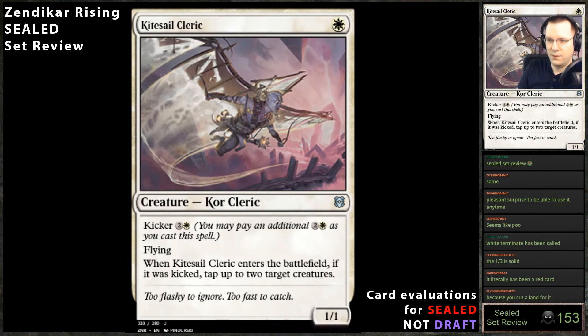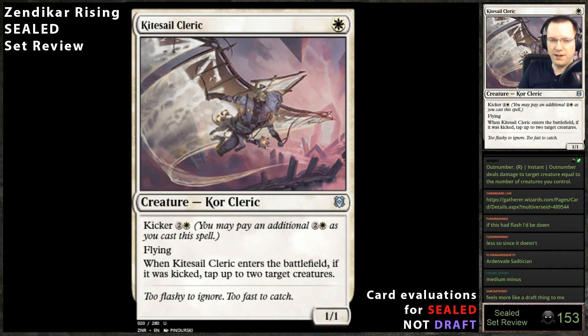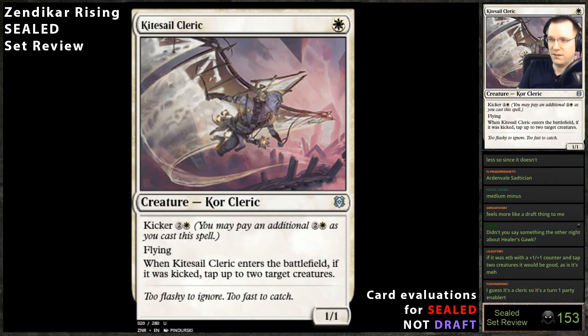Seal Cleric — one mana, 1/1 flying. Enters the battlefield kicked: equip two target creatures. I think if you have like three pieces of equipment this card's probably great, but you would have to be an aggro deck in sealed to play this. If you're an aggro deck in sealed this card is fantastic. It's certainly more of a draft card than a sealed card. Cards like this — and Canyon Jerboa — are much better when you can draft a deck with no cards costing more than four. In sealed you're generally playing all your removal in a slower 10-11 creature deck. This is probably a no-go in sealed.